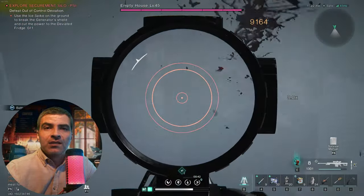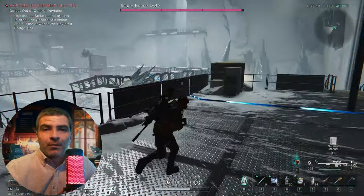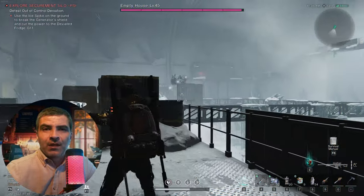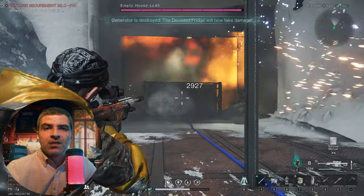After running around like a headless chicken for a while, I go to the side and up some stairs as some enemies shoot me from there. Now I see the pipe — it has to do something with that pipe. When I notice an ice spike, I pick it up and shoot at the goo on the wall — that exposed something. I just need to put a few bullets into the generator.